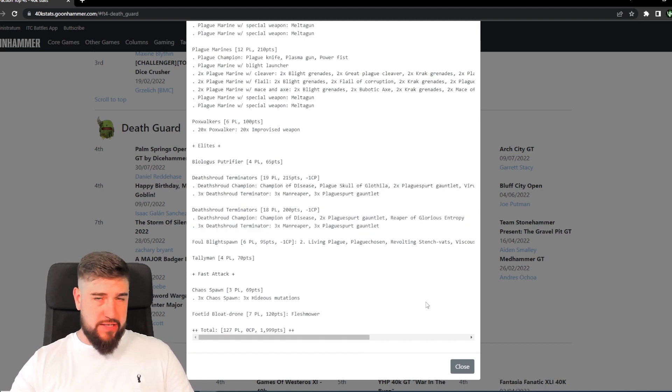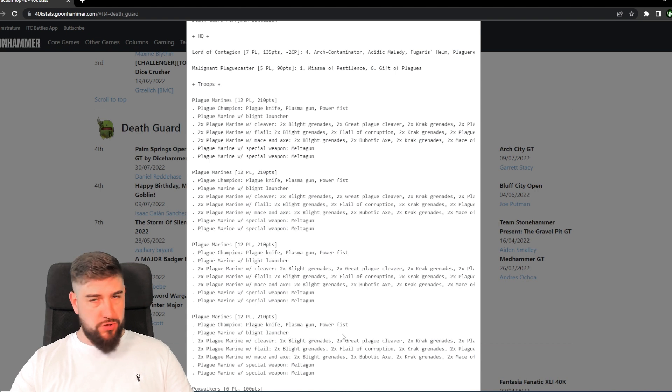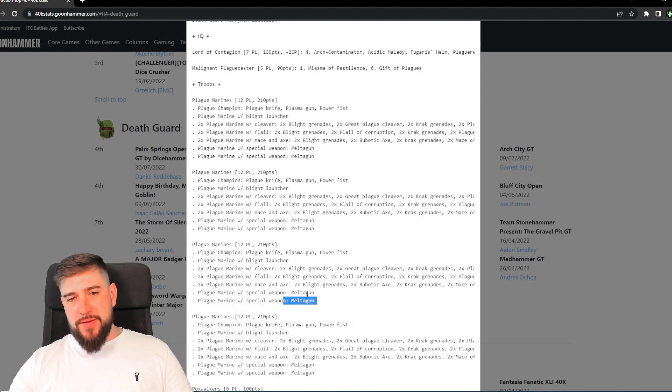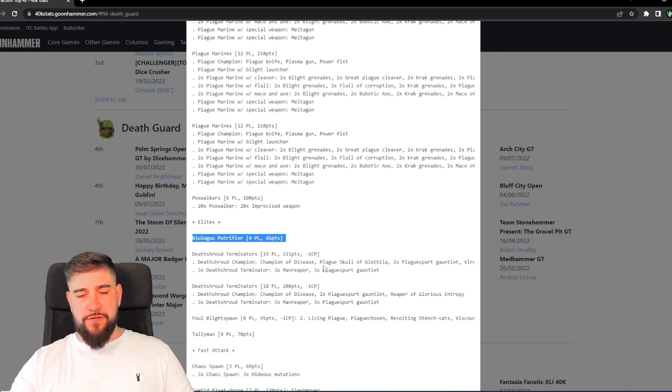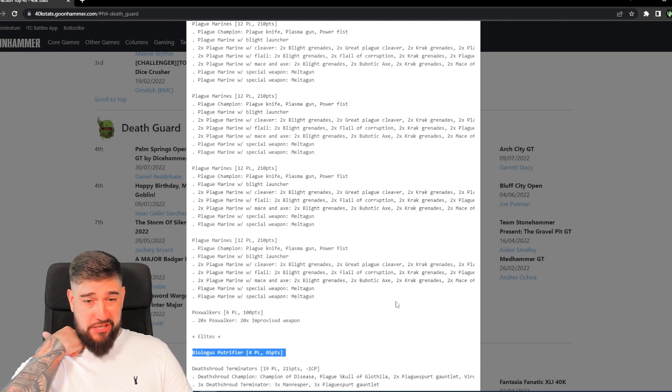The Foul Blightspawn does have an aura which gives his Hyper Blight Grenades to core units with blight grenades. Extending that to 12 inches could hit two, three, or four of these Plague Marine squads. Sadly the output for blight grenades isn't what it was in eighth, so they're only throwing one per squad — but one Hyper Blight Grenade per squad is actually quite a lot of output. Once in engagement range, if the Biologus Putrefier is in range to benefit their grenades, The Blightening will certainly have been used in at least some games — dishing out 18 auto-hits at Strength 4, AP minus 1, Damage 2.